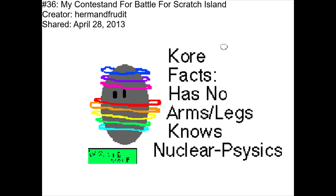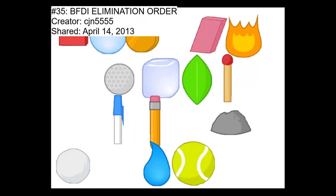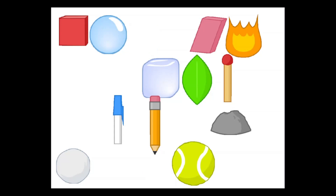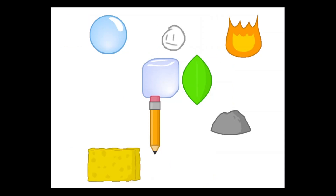I'm not too sure if this counts, but I'm counting it anyway. This is titled My Contest Stand for Battle for Scratch Island, created by Hermann Frutit. The project just shows a core character. The next project is BFDI Elimination Order, also by CJM5555. This just shows the elimination order of BFDI, with objects getting hidden if they get eliminated and shown if they rejoin. When it's revealed that Firey won BFDI, he grows limbs.